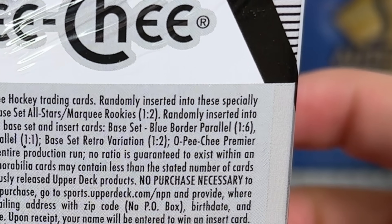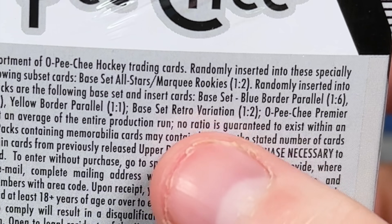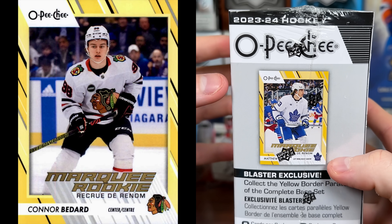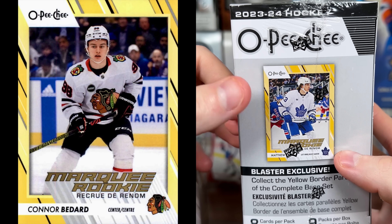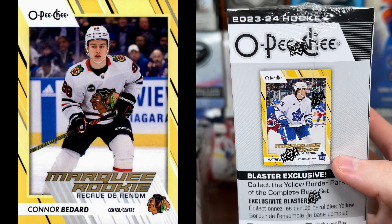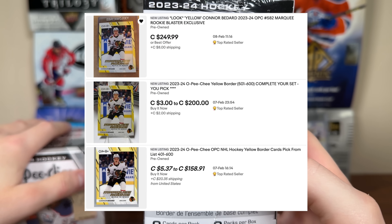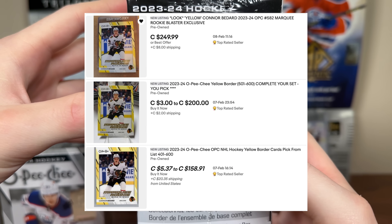We get 1 blue border — 1 in 6 — so a 50-50 shot at 2. It's 1 in 4 blasters for a red border. We should be getting 4 retros, maybe a 5th. Premiers are 1 in 12. But the key thing here is the yellow border parallel — they are every pack. Every card in the 600 card checklist could be a yellow parallel, so if you want a single player like Conor Bedard, every pack you open you have a 1 in 600 chance. Bedard's yellow has listings up — I'd say it's a 150 to 200 dollar card, which is a pretty decent chase for a retail parallel.